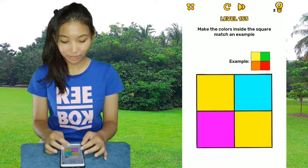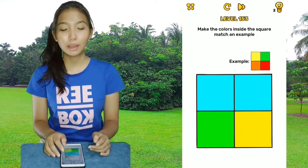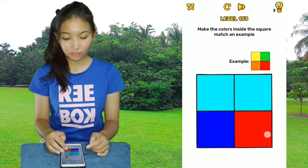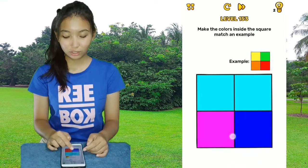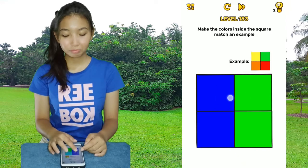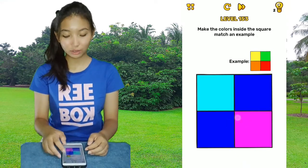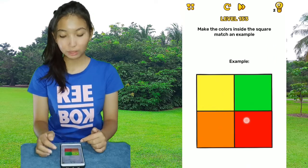Level 153. If you pay good attention, you will never find the color orange, so you'll never be able to solve this one on your own. So you take the example, make it big, and place it right there.